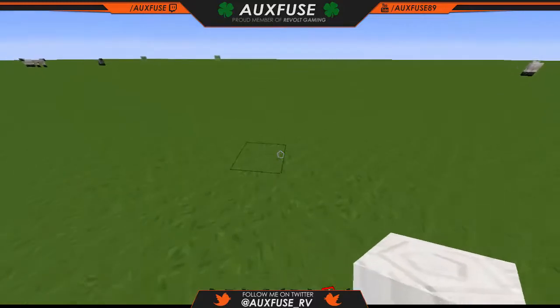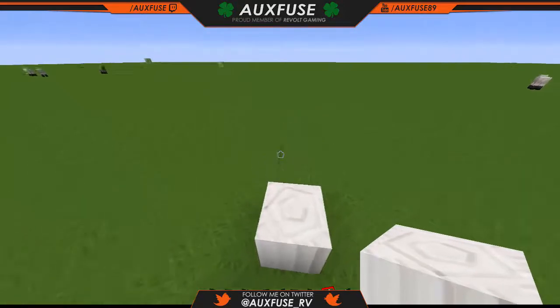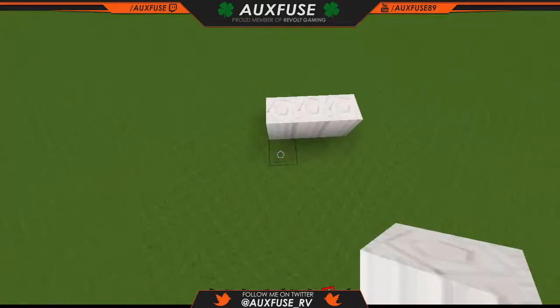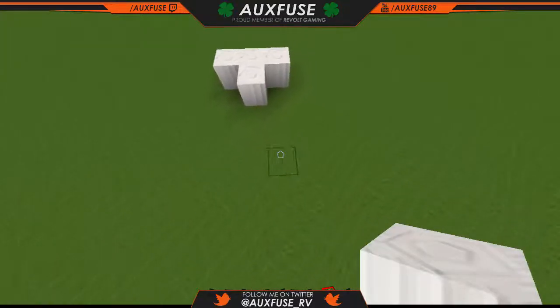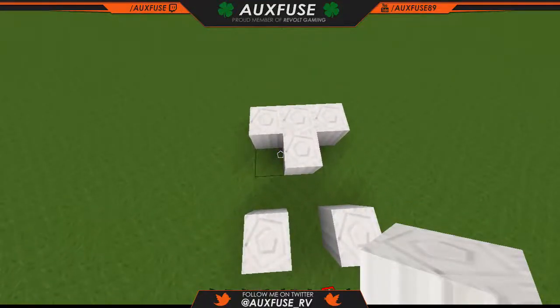You're going to take any block — it doesn't have to be a quartz block — and put them down: firstly three across with a one block down, so a very very small T-shape. You're going to leave a complete space between them, then place a block there and a block there.